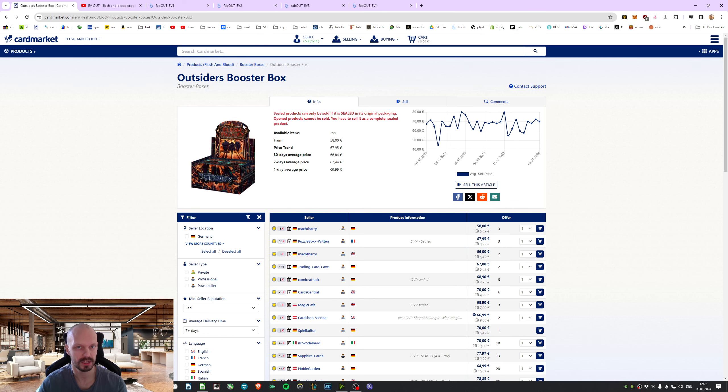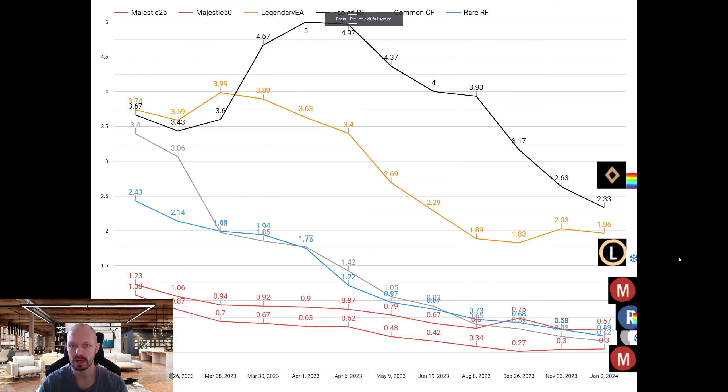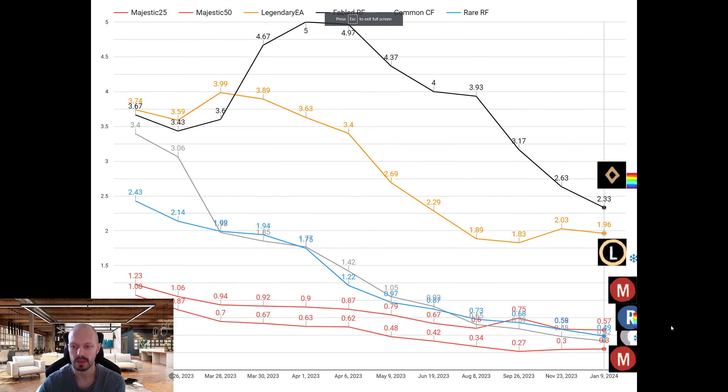Let's look at the value of the cards if you open one box. You will get some short-printed Majestics — there are some 25% and some 50% short-printed ones. Cold foil commons, rare rainbow foils are all worth less than a euro, and the cold foil legendaries on average are also worth just €1.96.